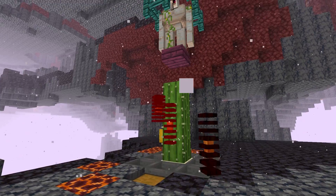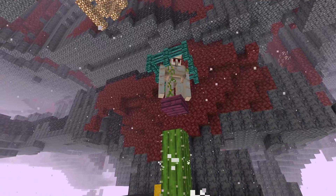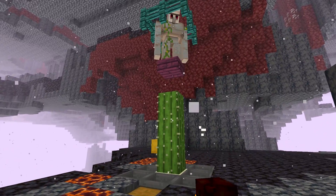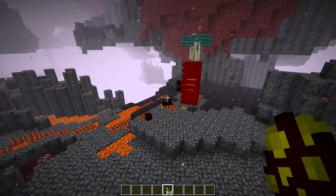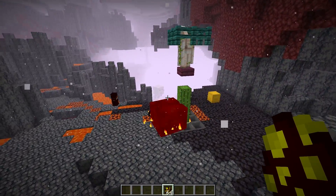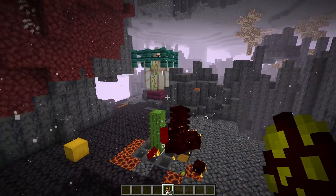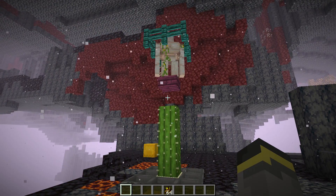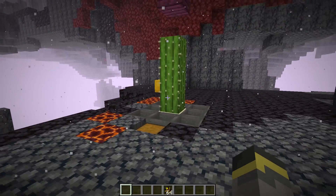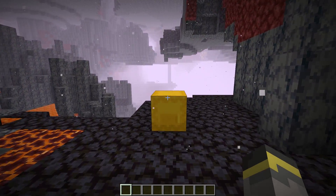The farm looks and actually is pretty simple to build, but there are things you need to know. Because of the design, this farm will automatically draw magma cubes that wander near it to the cactus, and the cactus will take them out for their magma cream. The iron golem will help too. Set this up in a basalt delta's biome that you're near often, wait a while, check the chest, and you may find magma cream waiting for you.